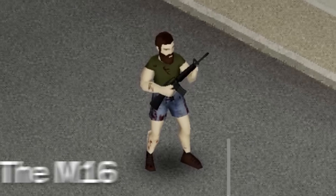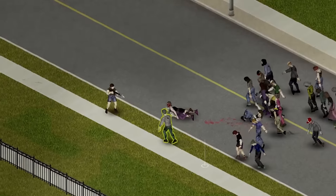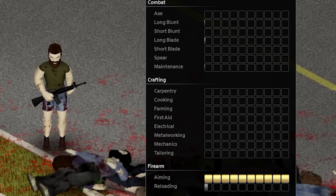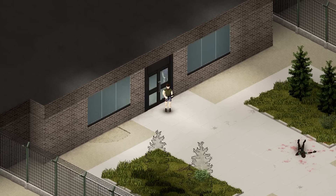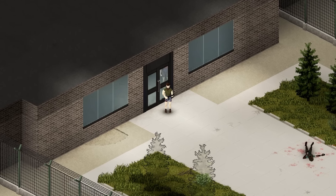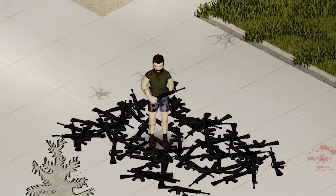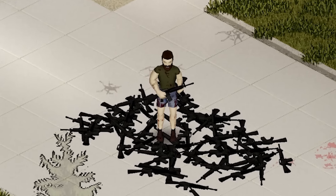Next we have the M16. This powerful firearm is the best at clearing out large groups of zombies, and it's best used by a survivor with a high aiming skill. This weapon can be found very rarely at gun stores and mainly at military bases, but since it's one of the rarest weapons in the game, consider yourself lucky if you happen to find one.